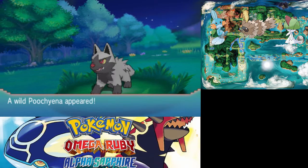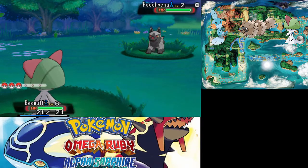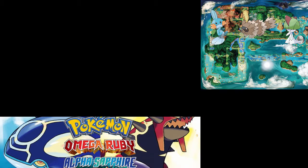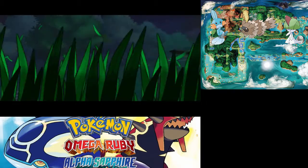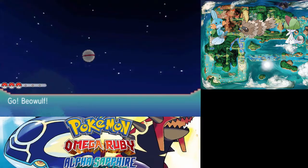Now if I could find it instead of these Poochianas, that'd be really helpful. I better be able to run away from a level 2 Poochiana — thank you. I will probably cut ahead until I find a Wingull. Alright, there we go. That should not have taken that long.